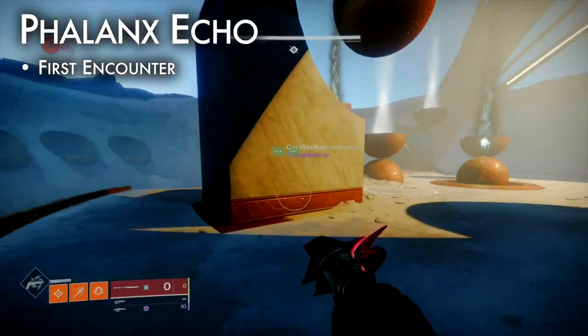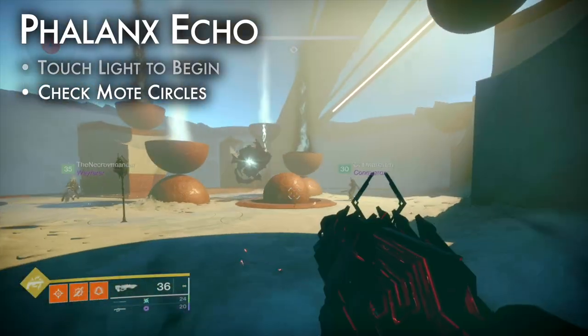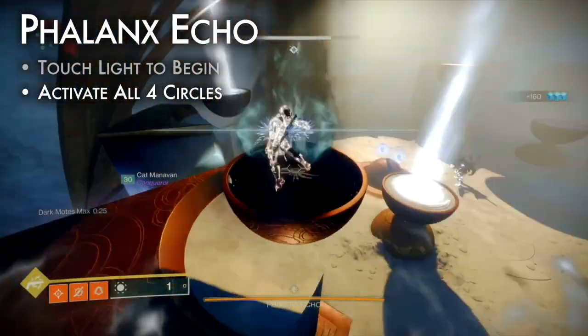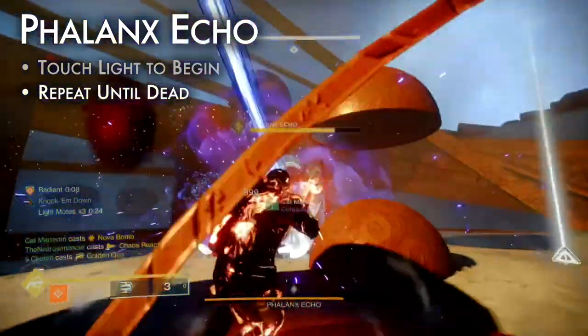Phalanx Echo is the first encounter. To prepare, tune loadouts for fast add clear and fast boss damage. Touch the floating light to begin. There are four mote circles in the air — check whether they're light or dark. Kill knights from lit and shadowed areas and collect the required motes. Activate the mote circles to begin the damage phase, then damage the boss until the phase is over. Repeat until it dies.